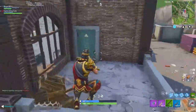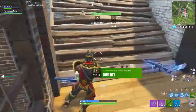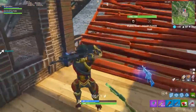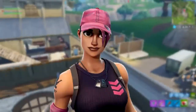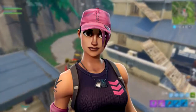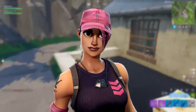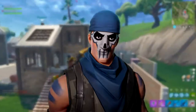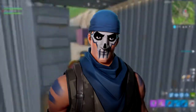Let's talk about when we can expect founders items and what was actually leaked. The first one is the Rose Team Leader outfit, which is the female variant. She's got a fairly basic character look — there's nothing really great or unique about this skin, just a different kind of hat and top.